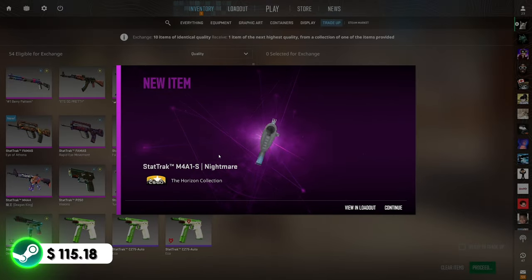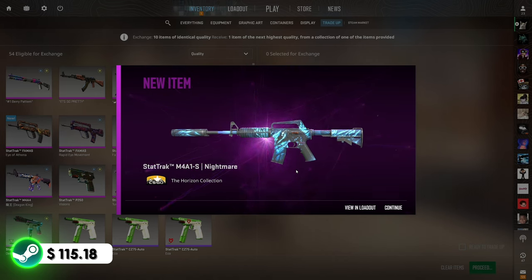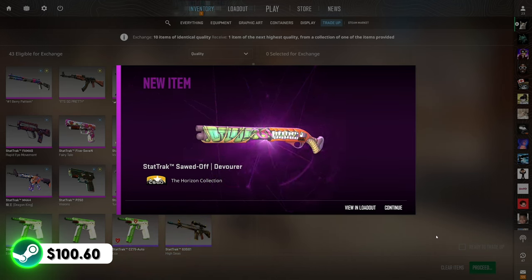We're going to do two more of these just because of that. Since we just hit this, maybe we can hit back-to-back — that would be insane. After hitting that, we're now sitting at just over $110 in the balance. We hit the airlock three times in a row, then the Conspiracy three times in a row — can we please see the Nightmare again? Three, two, one — boom. Unfortunate. Cannot complain after hitting that for $70 of profit.